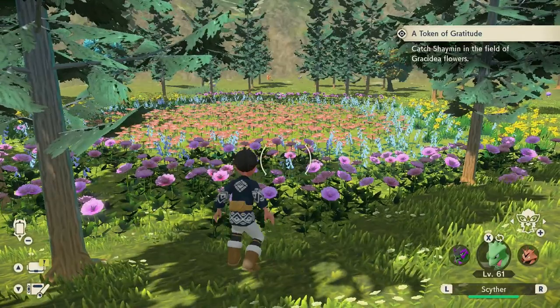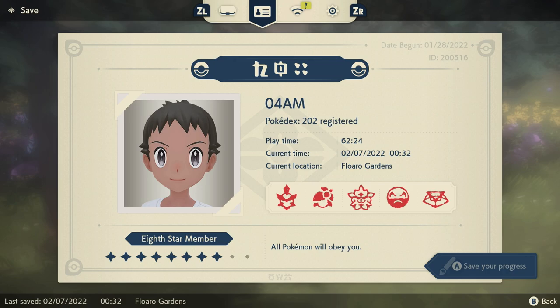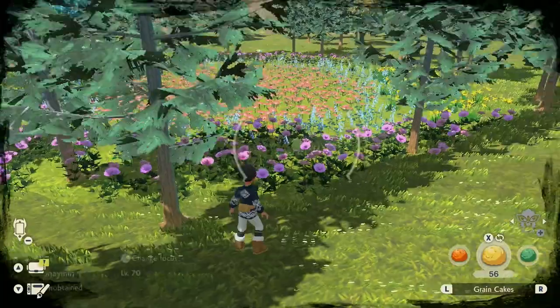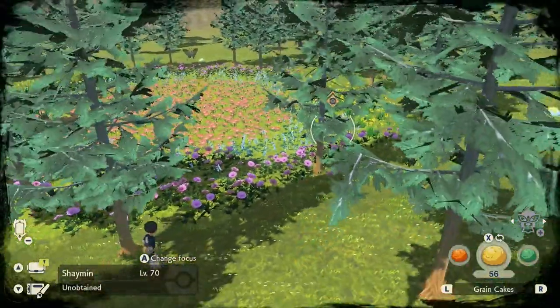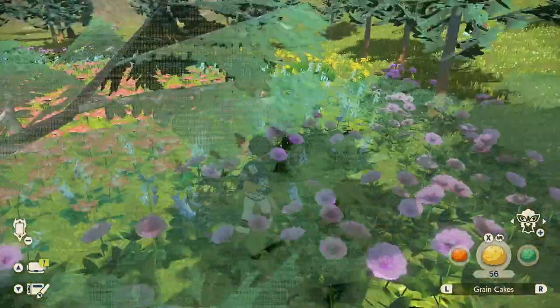I definitely recommend you to drop a heart save right after the cutscene ends, because basically this is the moment where we're gonna have to catch Shaymin. My first encounter with it was pretty aggressive — she actually fired some shots at me and then instantly disappeared. So dropping that heart save is very much recommended, as you can just reload the game and try again.